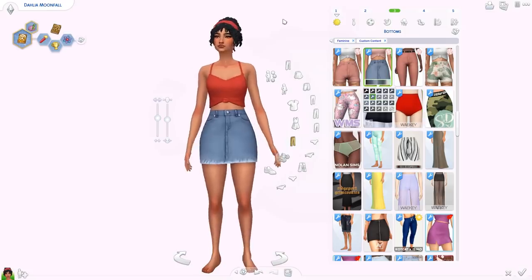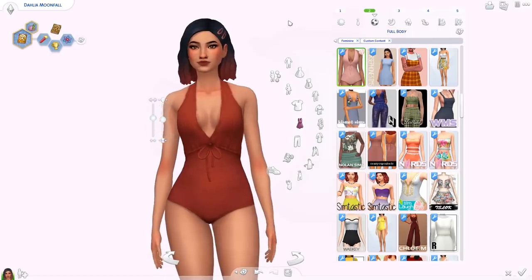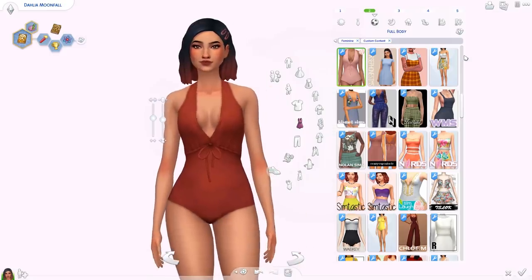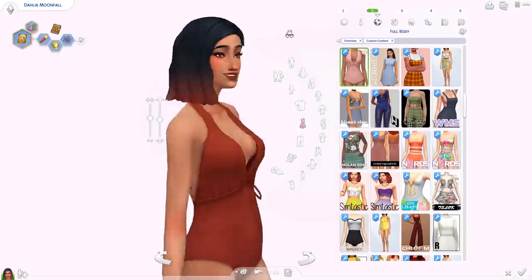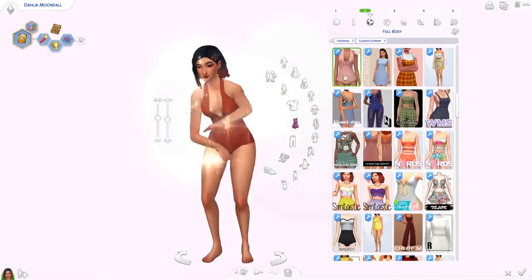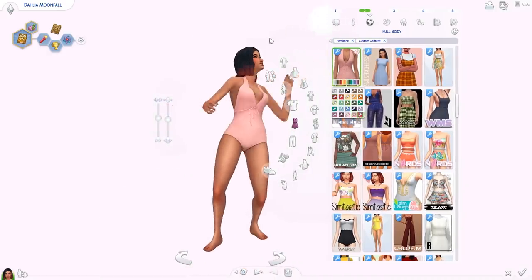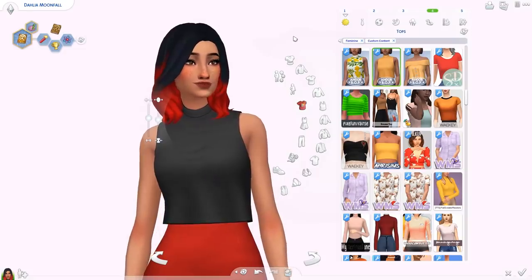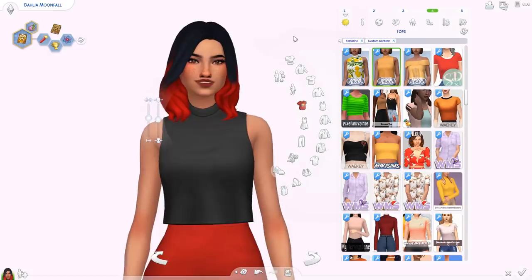Then we've got the denim skirt from the collection as well — high-waisted, really high quality, looks really good, and comes in a bunch of denim swatches. Lastly from the collection I downloaded the Nicole swimsuit — super cute, comes in the same swatches as seen before. I like it a lot.